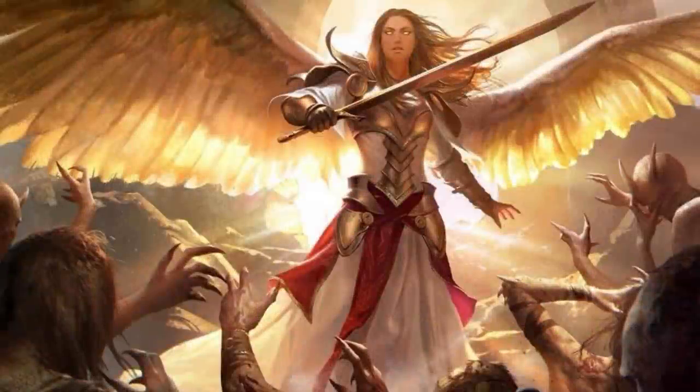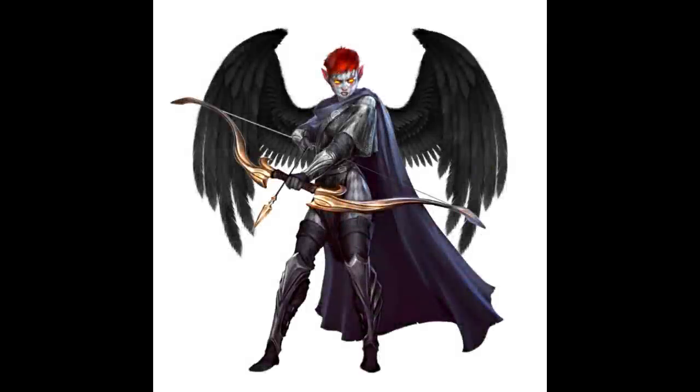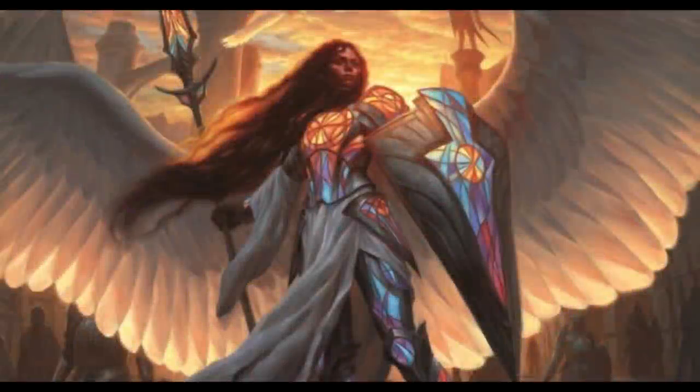That brings us all the way to sixth level: Tasha's Otherworldly Guise, available for sorcerers, warlocks, and wizards. This is concentration one minute, and it's a bonus action spell — not a lot of bonus action spells at sixth level. When you cast the spell, you choose one of two options: upper planes or lower planes. If you choose lower planes, you get immunity to fire and poison damage and immunity to the poison condition. Not a lot of things give you immunity to fire or poison — lower-level spells like Fire Shield, Absorb Elements, Protection from Poison, and Protection from Energy only give resistance. The only sixth-level spell that gives immunity to fire is Investiture of Flames, which isn't a very good spell as it requires an action to cast and doesn't give you much else.